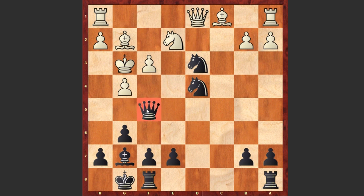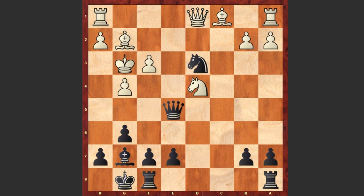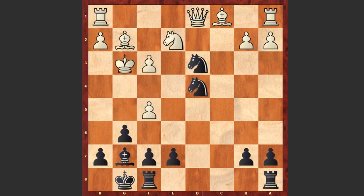Look at this — sacrificing the queen! And believe it or not, white accepted the sacrifice: gxf5, which is losing on the spot. Well, Nd4 could have prolonged the game, though after Qe5 check and then Qxd4, Black still has an advantage — an extra pawn and white's king is exposed. This is just a winning position. But after Nd4 we see gxf5.